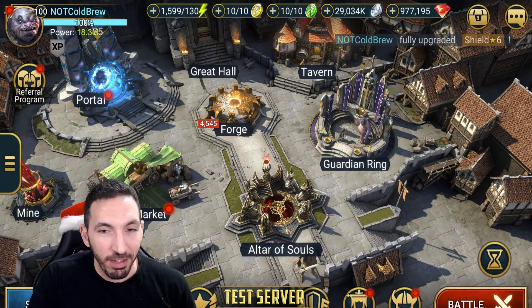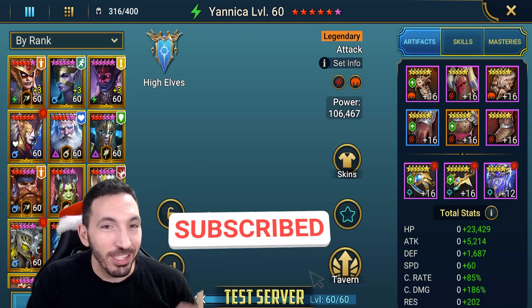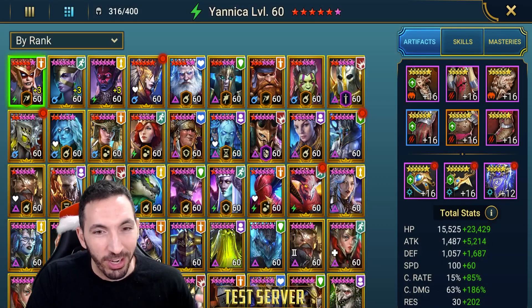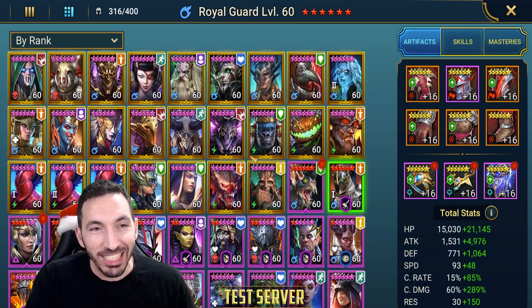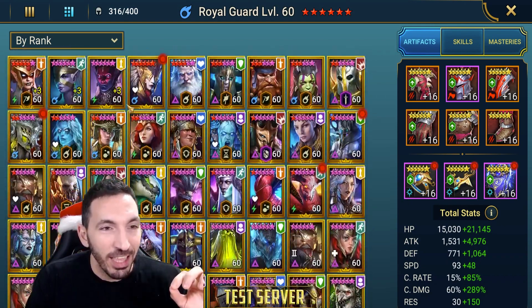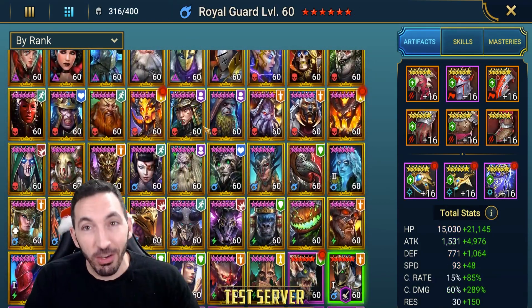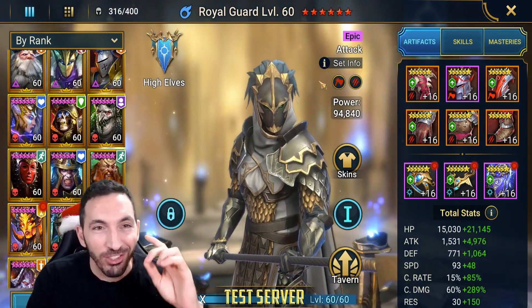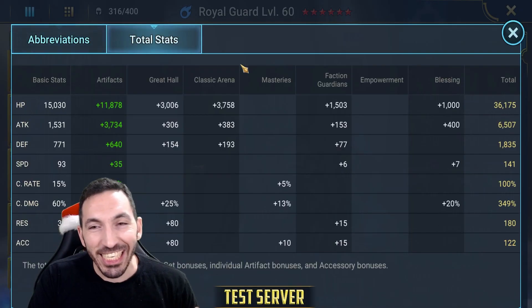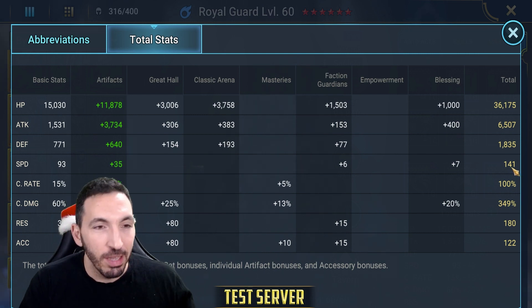It's the test server so I don't mind using up my stuff, rebuilding all my champions — the silver won't be an issue. I've rebuilt a beautiful Royal Guard. I've also got some other six-stars like Seeker and Lanakis — I'll do showcases on those too, so subscribe if you want to know when that video is up. Look at this: six and a half thousand attack, 349 crit damage, and 140 speed.